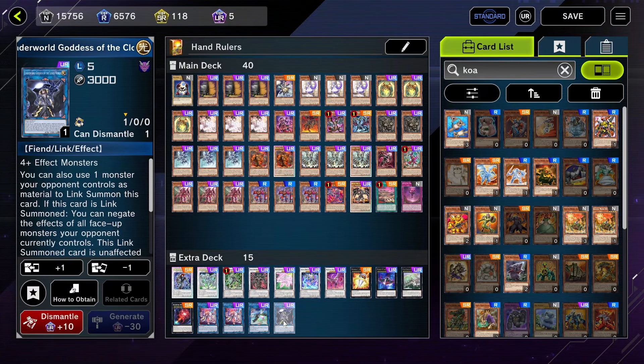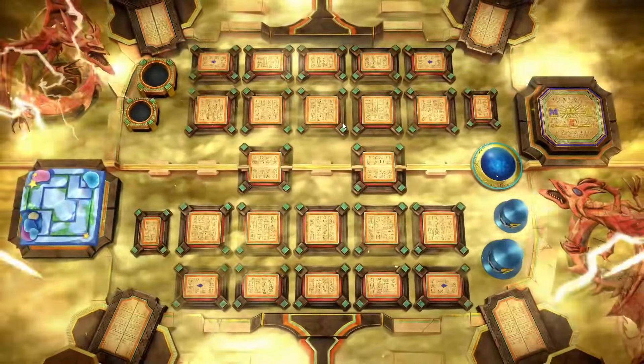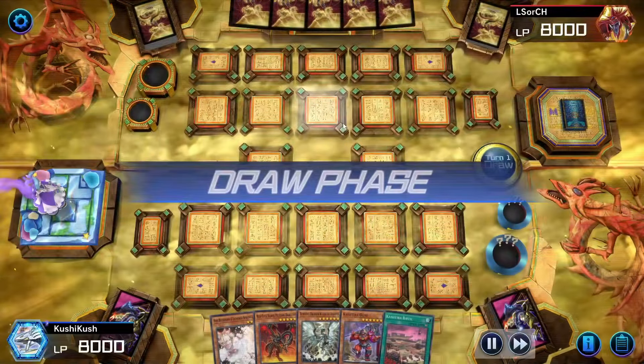The final card is Underworld Goddess of the Closed World. I rarely go into this, but it allows me to get rid of any one monster my opponent controls — any, even if it says unaffected. I think in theory I should still be able to get rid of it, but I could be wrong. Anyway, let me get into the replays. I hope you enjoyed the video. I have a question for you down in the comments: what's your favorite Yu-Gi-Oh card?